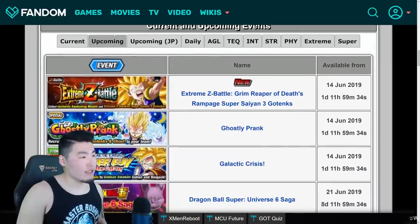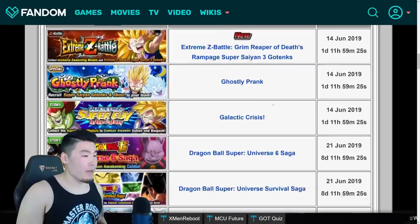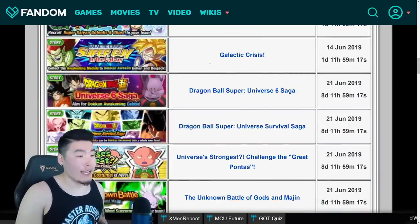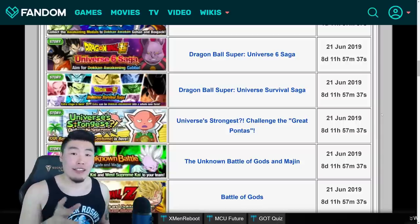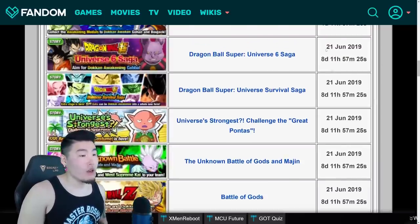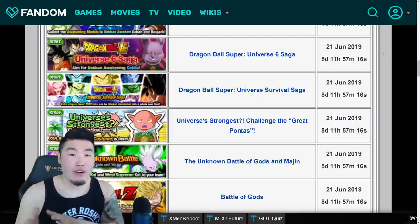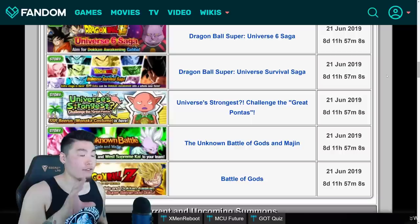If you go to the Upcoming Events tab, the first tab is for Global. We can see that the Extreme Z Battle for Super Saiyan 3 Gotenks is coming out in one day, 11 hours, and 59 minutes. The Ghostly Prank event and the Galactic Crisis event with BoJack and Gohan are also coming at the same time. Going further, it even shows release times for events not yet announced in-game — the Battle of Gods event, the Dragon Ball Super Universe 6 Saga event, and more are all coming in 8 days, 11 hours, and 57 minutes, or June 21st. This will be filler content between the current celebration on Global and the 4-year anniversary.